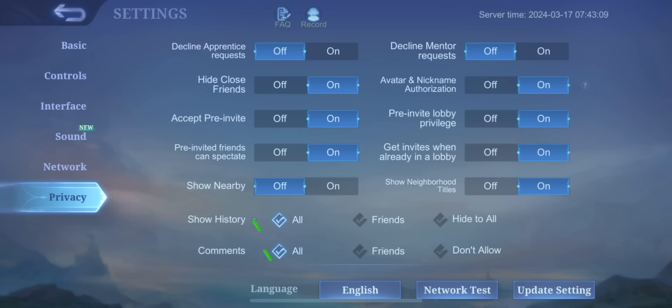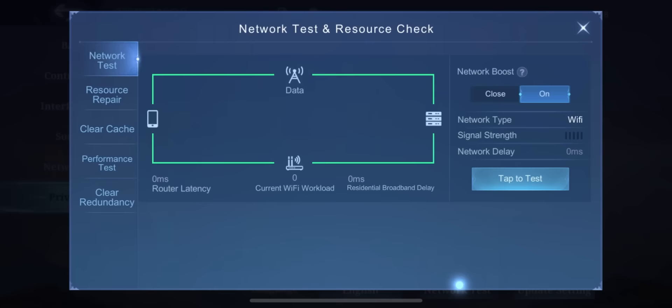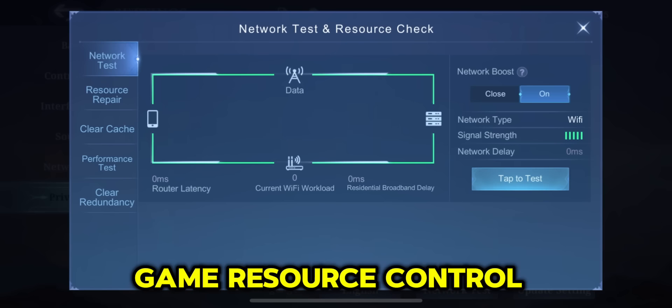This area includes internet speed, device performance, cleaning unnecessary files, speeding up the game, resource control, and more. Follow these steps.